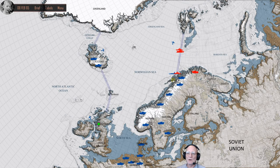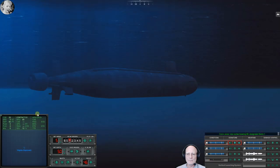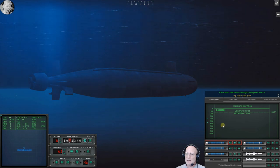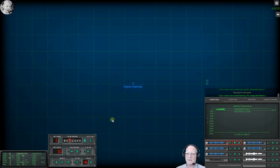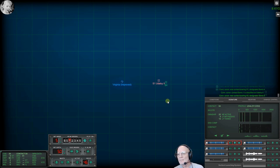Here we go — gotcha, hopefully in deep water, right on the edge of the shallow water anyway. That's a pretty good loadout. Let's go. Rigged for ultra quiet, 89 dB — he's quiet. We must be very, very quiet. Contact bearing one zero four, designated Sierra Two. New contact bearing zero nine four, designated Sierra Three. New contact — I'll call it an Udaloy because an Udaloy is scary — designated Sierra Four. New contact bearing zero two, designated Sierra Six.